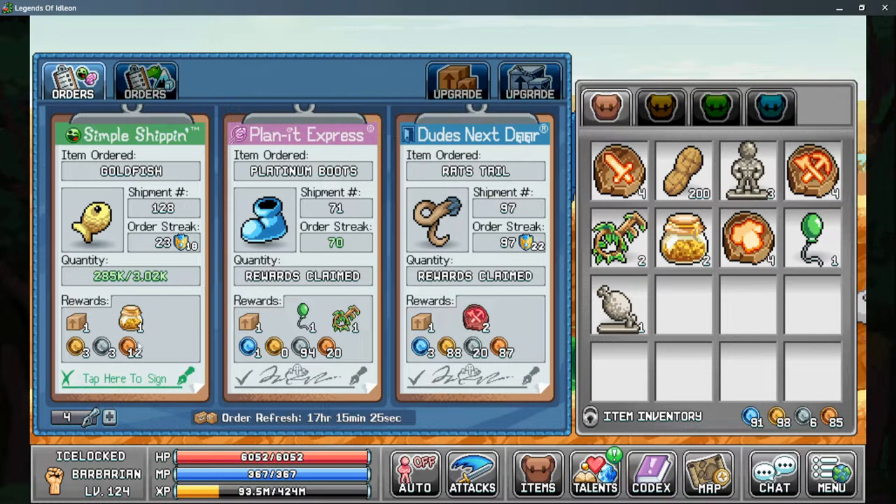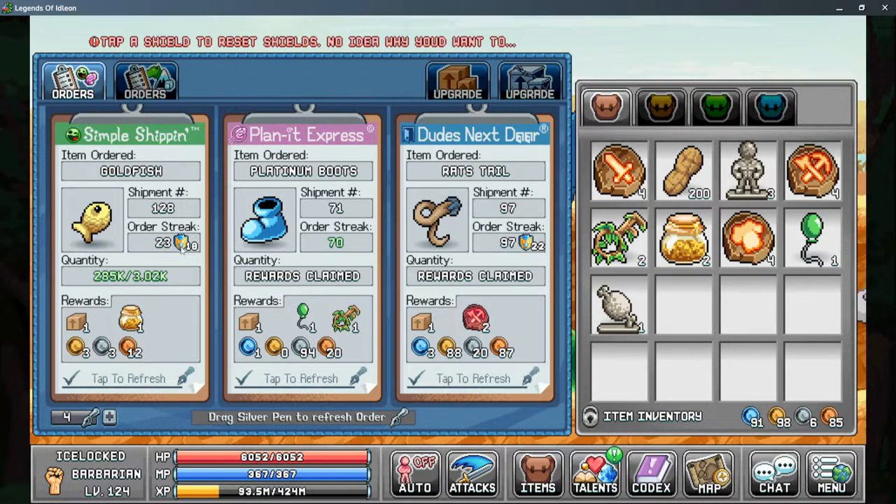Every time you use a pin, you gain a shield. The shield gives you one additional day that protects your order streak. The base is three days that your order streak is safe, and then one additional day for each shield. You can also use a pin to reset your shield — as it says at the top of the screen, tap a shield to reset. It's really not recommended to do that, but it's worth mentioning.